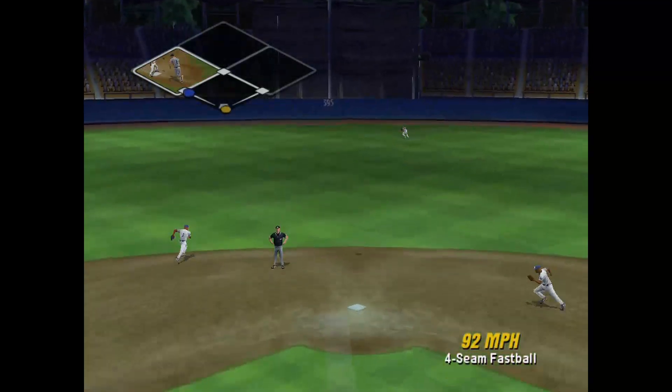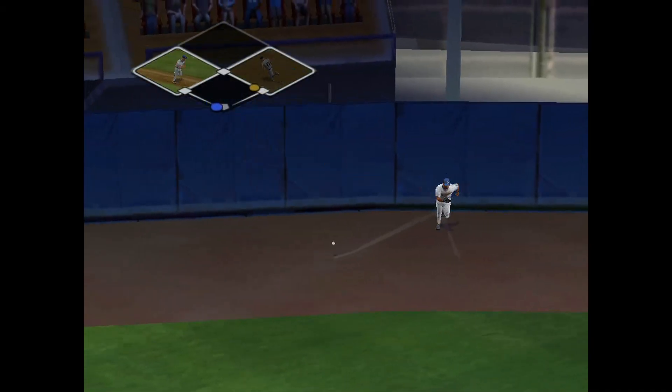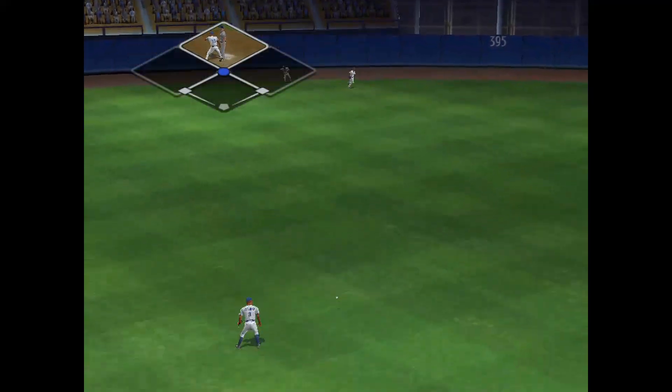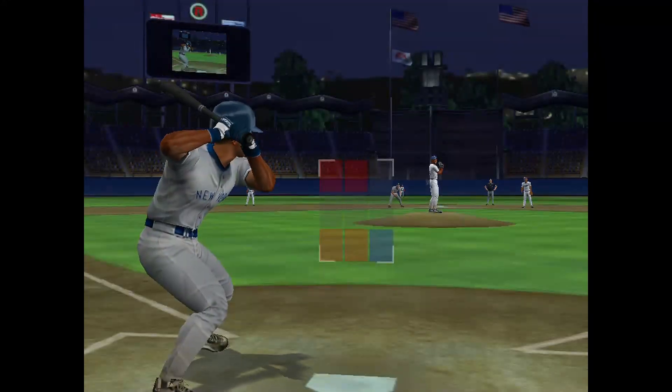Stepping in, 0 for 1, Jason Giambi. It's hit deep to straightaway center field — just missed a home run. And a run scores. RBI double. Skipper's going to love that — drive in one and set yourself up in scoring position for another.